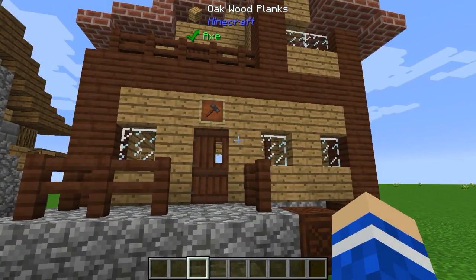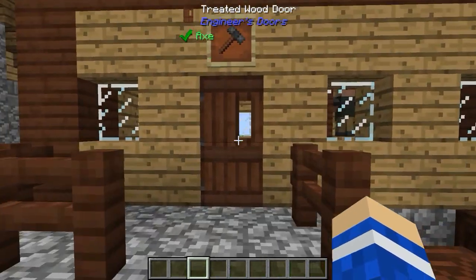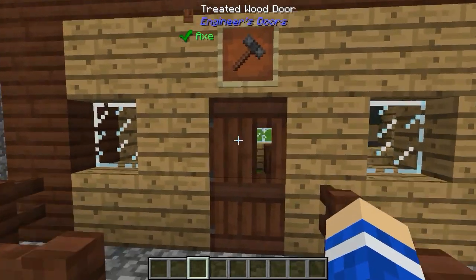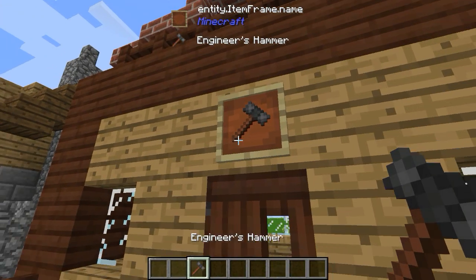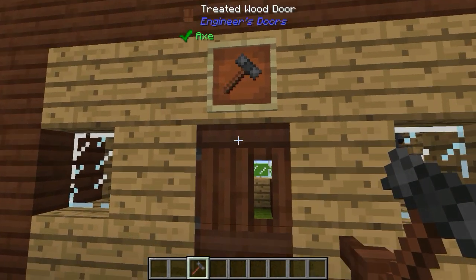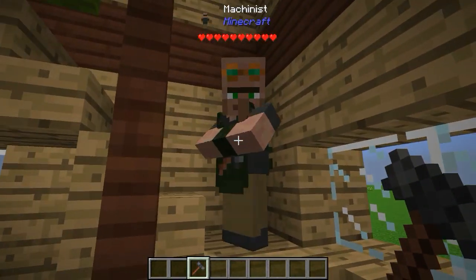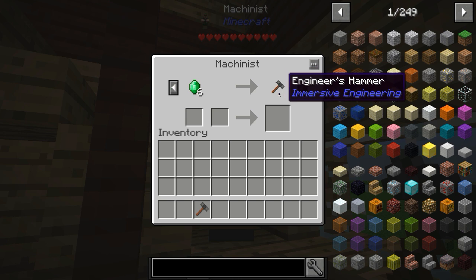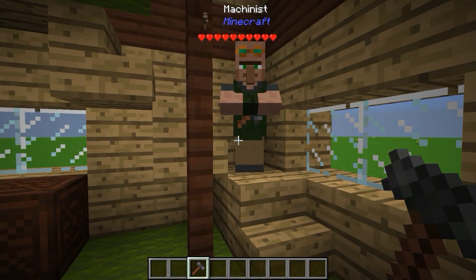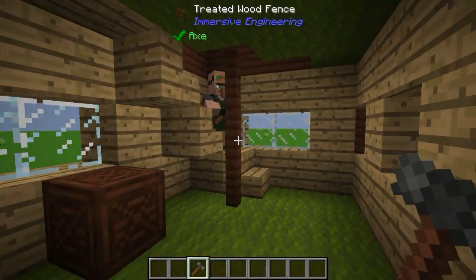We've got a villager house here, and the art style, I think, is one of the highlights for this mod for me. Especially this treated wood, and we're going to get on to how to craft this in this episode. The main tool that you'll need is the Engineer's Hammer, and I'm going to talk about how to craft that. You'll also find villagers appearing in villages in the world, and you'll be able to get items and sell items from the mod in those houses. So without any further ado, I'm going to get into a tutorial of how to make some of these things.